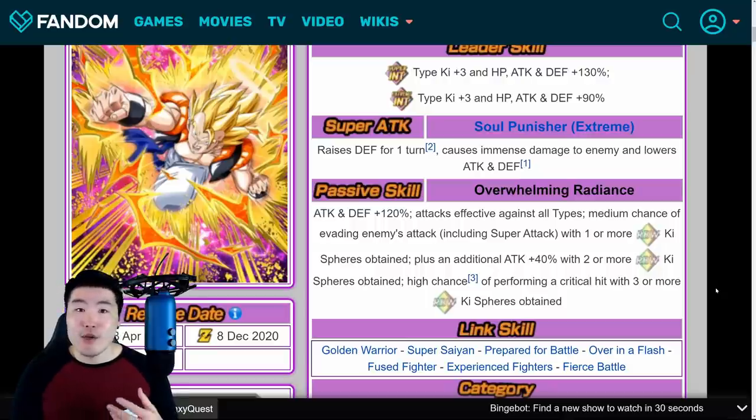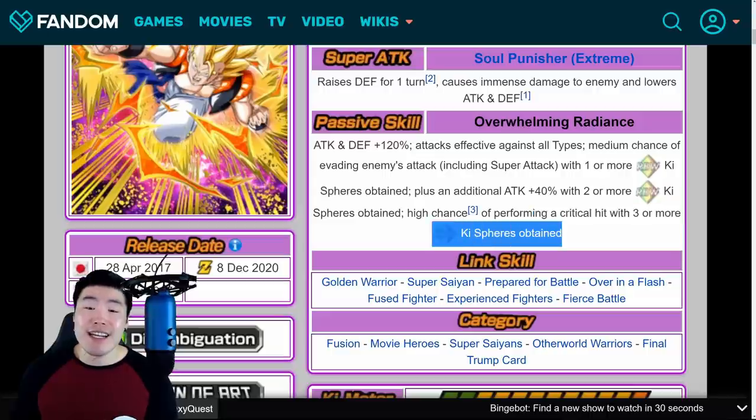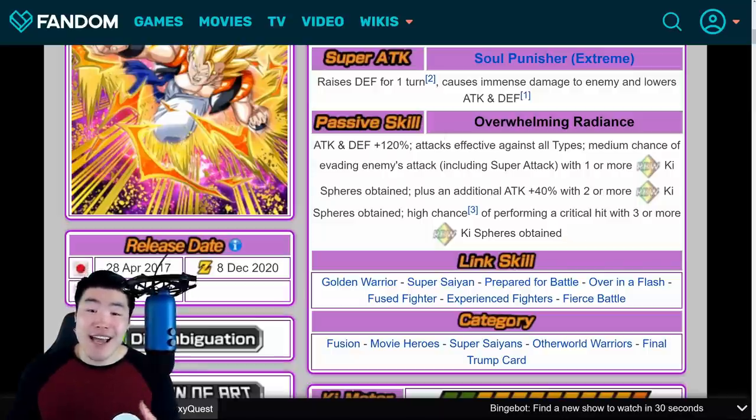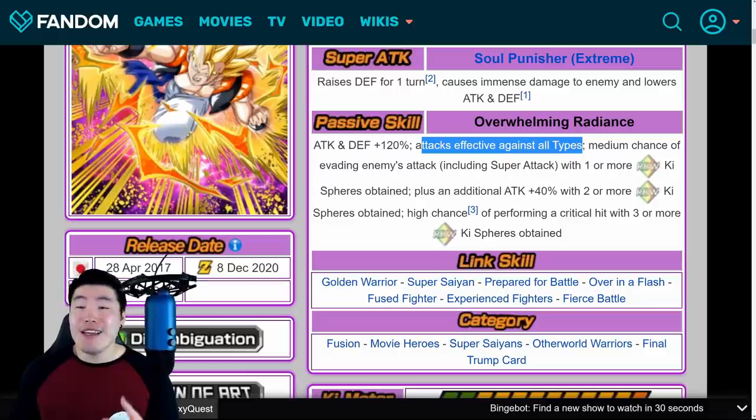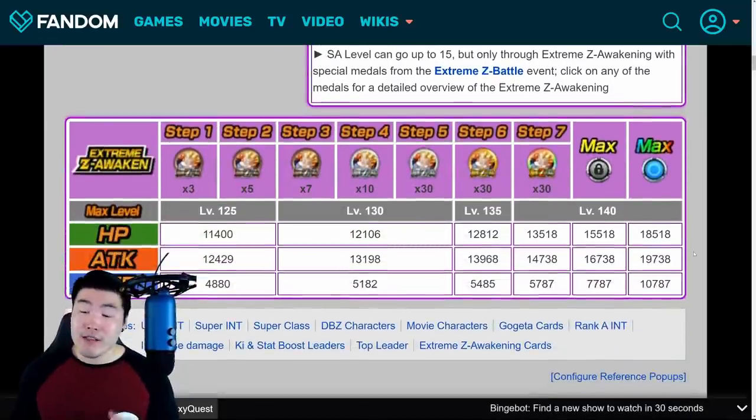Obviously you'll still have to be careful about super attacks on Super Battle Road and Extreme Super Battle Road, but now his defense should be good enough for any event in the game. On top of that, they made him better offensively too — attack plus 40% with two or more Rainbow Ki Spheres obtained, so 160% attack. And then if you get three or more Rainbow Ki Spheres, he's getting a high chance to crit. He was already putting out good damage because he had attacks effective against all types, but now he's getting more attack, a high chance to crit, and much better stats.